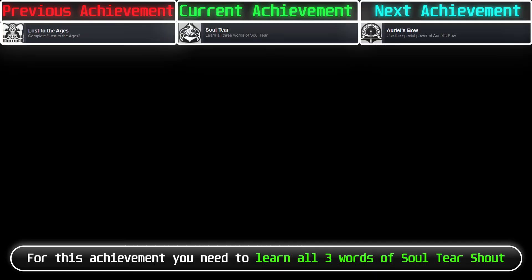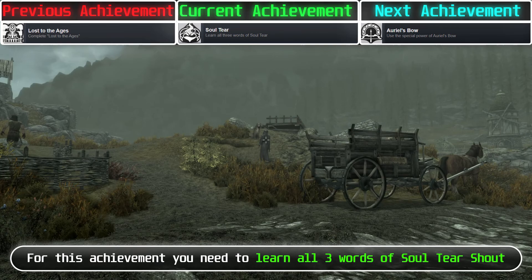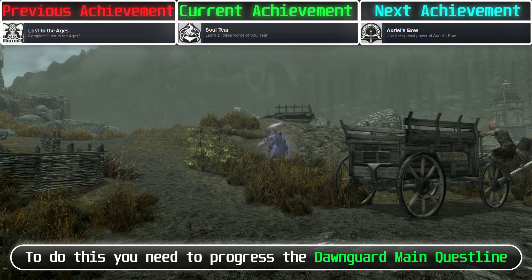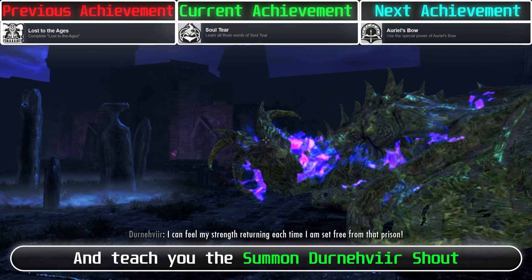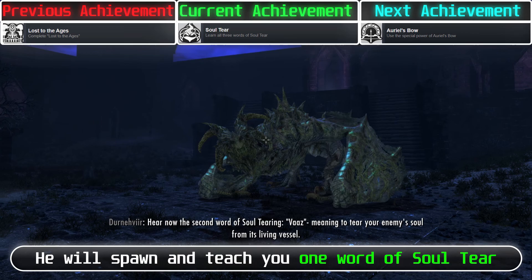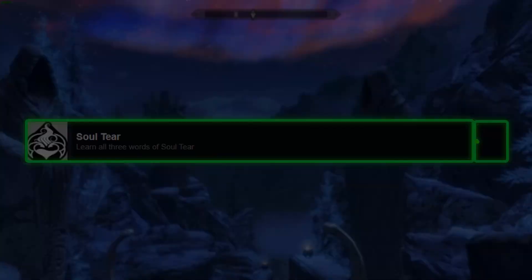For this achievement, you need to learn all 3 words of the Soul Tear shout. To do this, progress the Dawnguard main quest line. At the end of the quest Beyond Death, you will find Durnehviir. After you defeat him, when you go outside, he will appear again and teach you the Summon Durnehviir shout. Every time you use this shout, he will spawn and teach you one word of Soul Tear. After you summon him 3 times, you will have all 3 words of the Soul Tear shout.